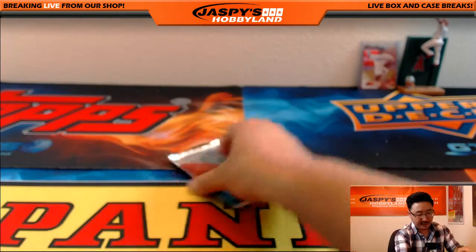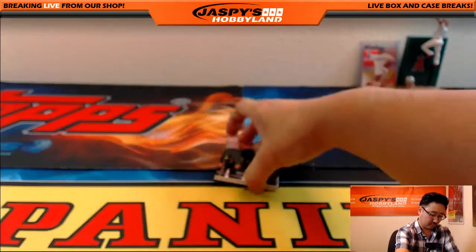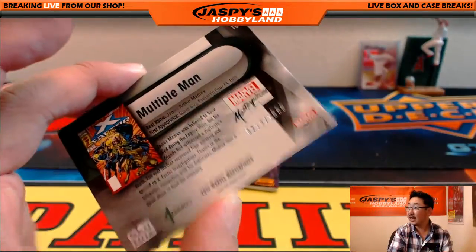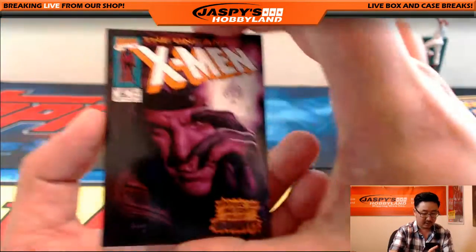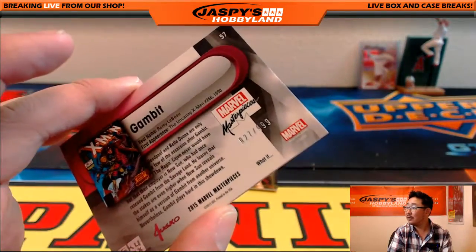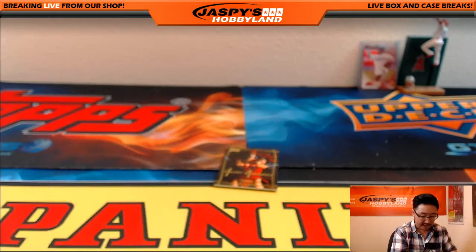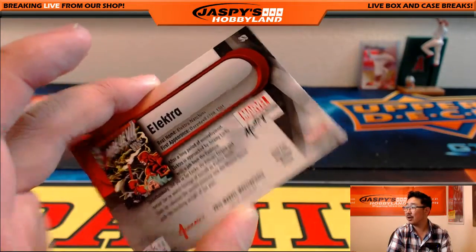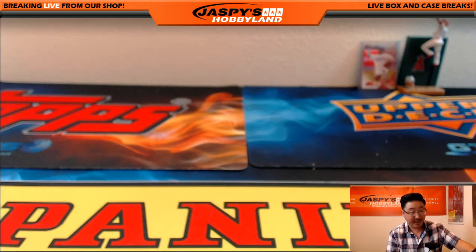And the last pack for John. We've got Multiple Man, 210 out of 1999. An X-Man, Gambit, 927 out of 999 — Channing Tatum, I believe. And then last but not least, Joe Jusko Gold Foil Signature Series, Elektra. There you go ladies and gentlemen — that was a personal box for John. Thanks John, really appreciate it. Thanks for grabbing that at JazzBeastHobbyland.com. We'll see you next time.